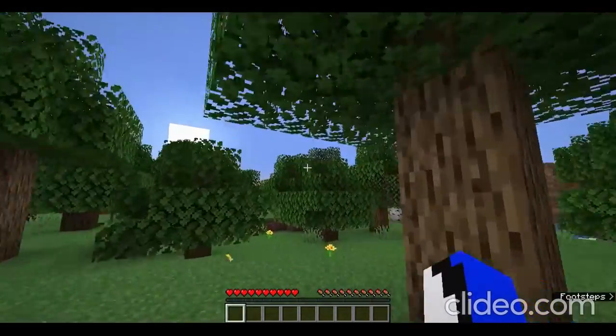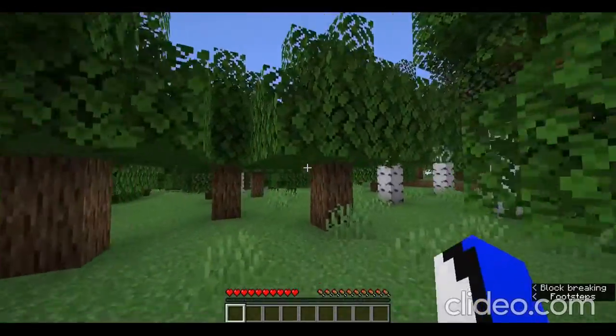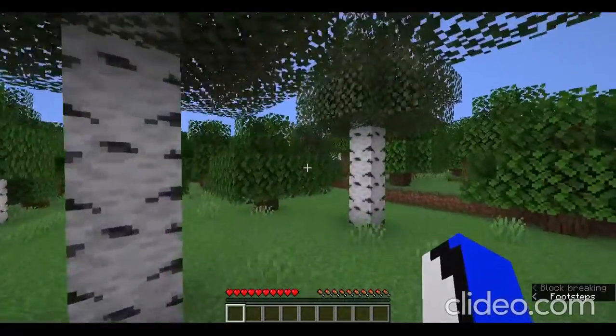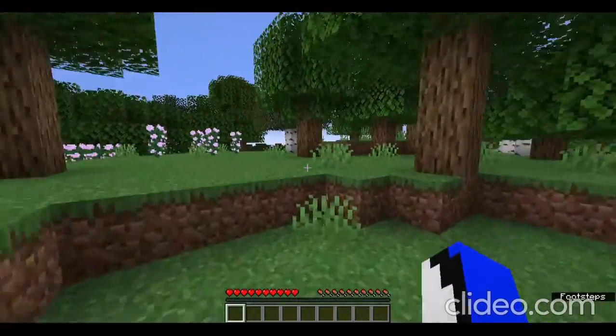Alright, so it looks like we spawned in a forest. Basically in this video we have to try to test around with a bunch of blocks to see what they drop, because all the item drops are random.